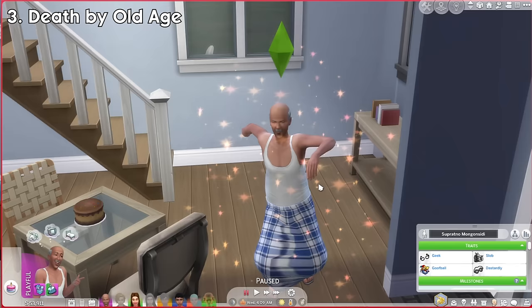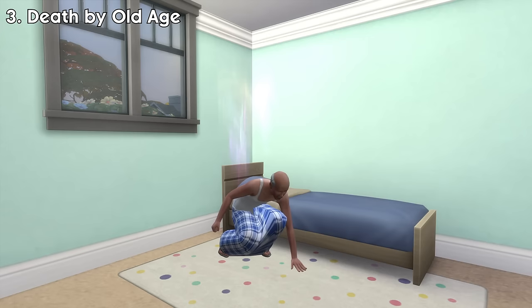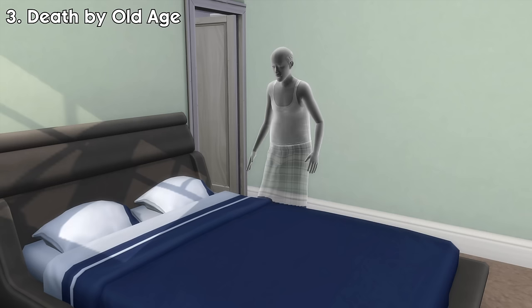Number 3: Death by Old Age. This death can happen once an elderly sim reaches the end of their life. If their age bar is full, there's a high chance they'll die of old age in each passing moment. As a ghost, they like to take it easy and sleep a lot autonomously.